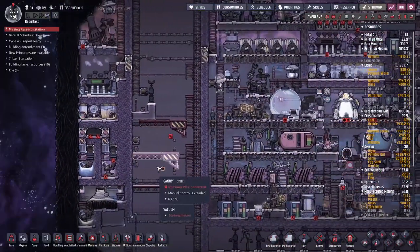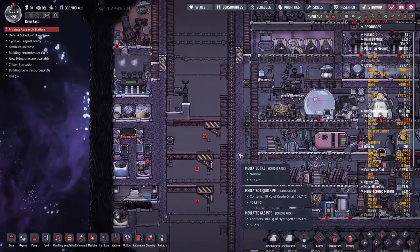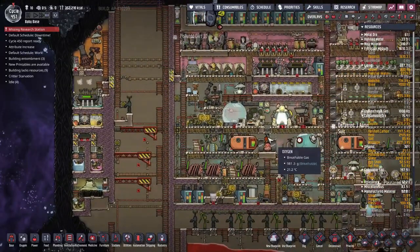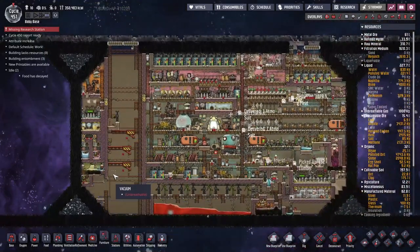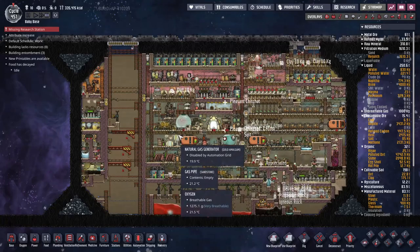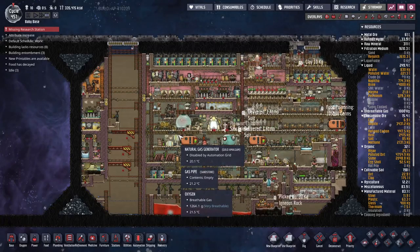I am out of time — I've got to get some stuff edited and done and out the door. Baby base is coming along at a pace. I think next up we'll be putting together some liquid hydrogen and oxygen rockets, getting ourselves some resources, and then going on to our sour gas boiler. Anyway, I hope you enjoyed and good luck.